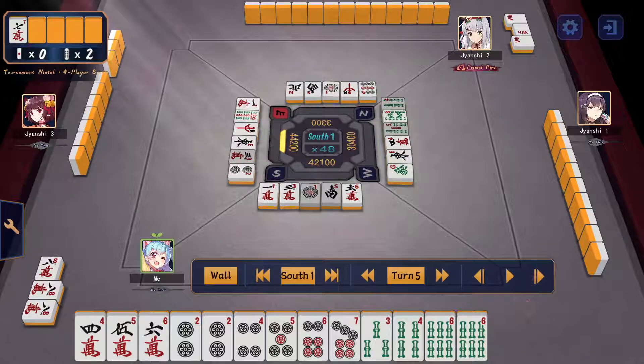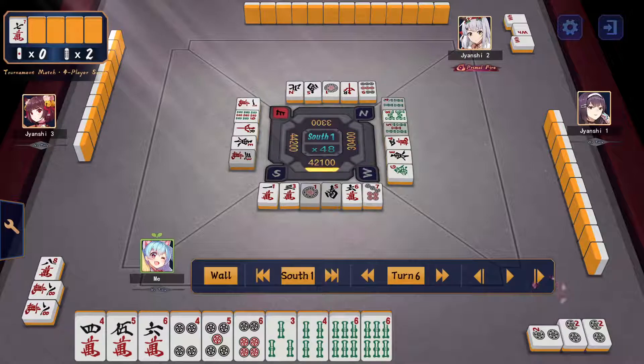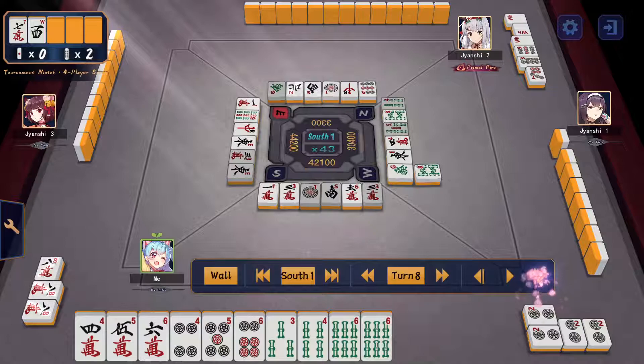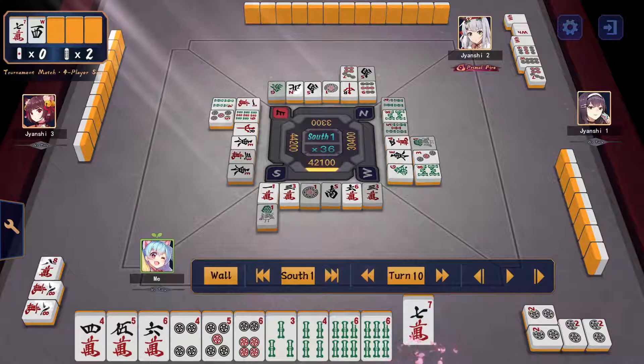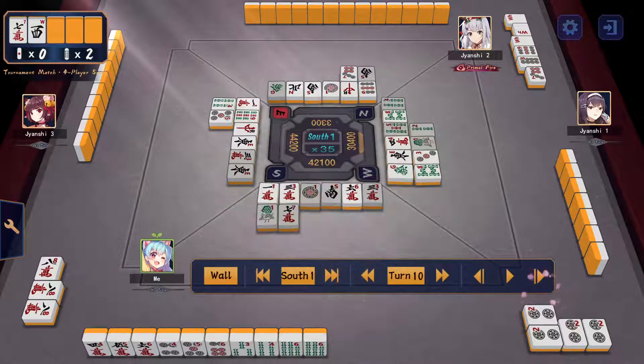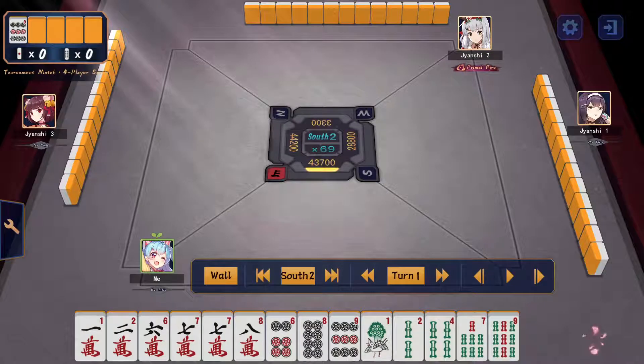Getting to a rather nice yishanten now. Because my Kamicha ponned the 8-man, I actually want to stop him from winning further — if he wins that hand he's in a very good position to take first. I want to win my own hand, so I cut and wait on 2-5 here. We really need to stop him. I decide to push the 7-man — by no means safe — but 8-man was ponned so a penchan wait on 7-man is very unlikely. We go ahead and cut it, and we get our tile.